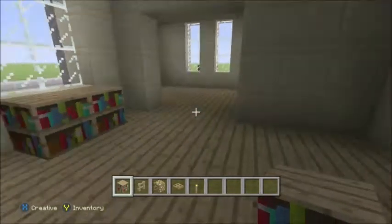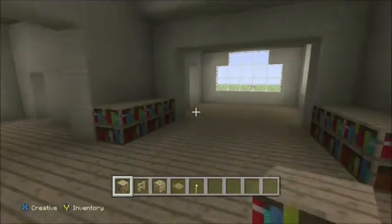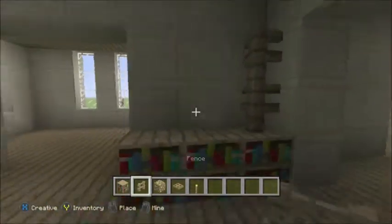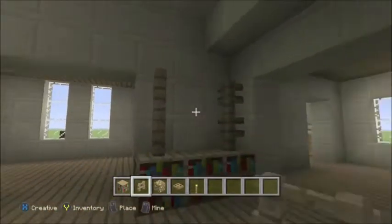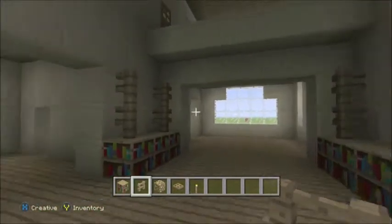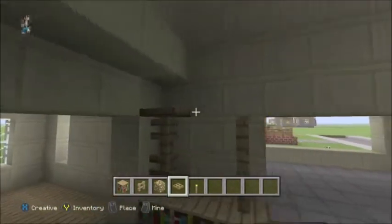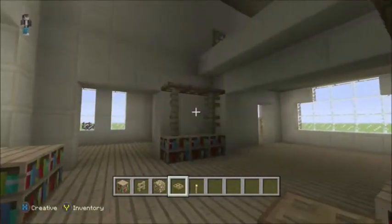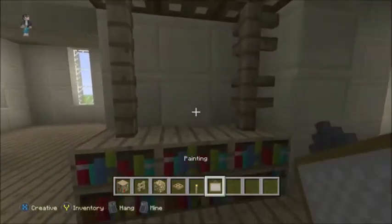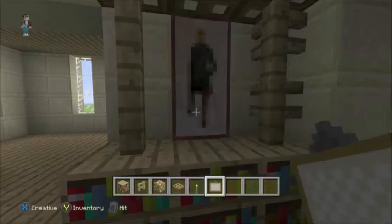Over here we're going to place bookshelves going towards the dining room — not in the dining room, towards it. Then go ahead and get your fence and we're going to stack it two high on the ends of it. Go ahead and get your trapdoor out and place it on top just like that. Then if you want, you can go ahead and place a painting right here.